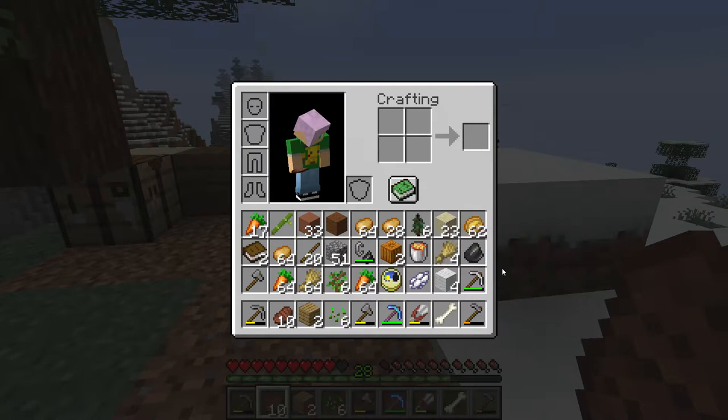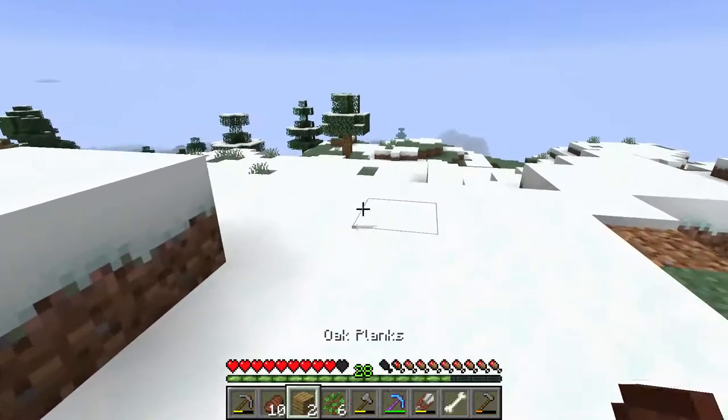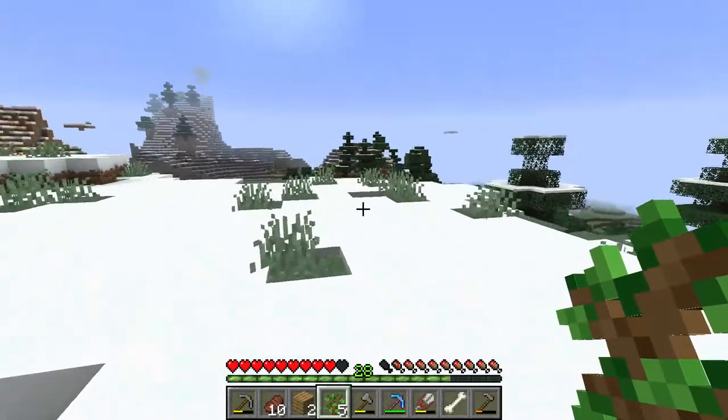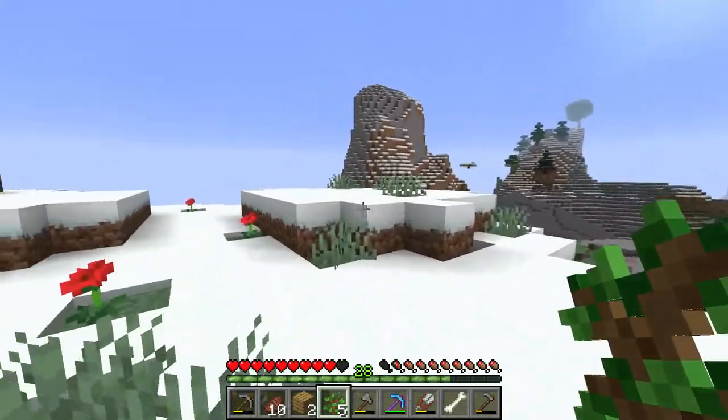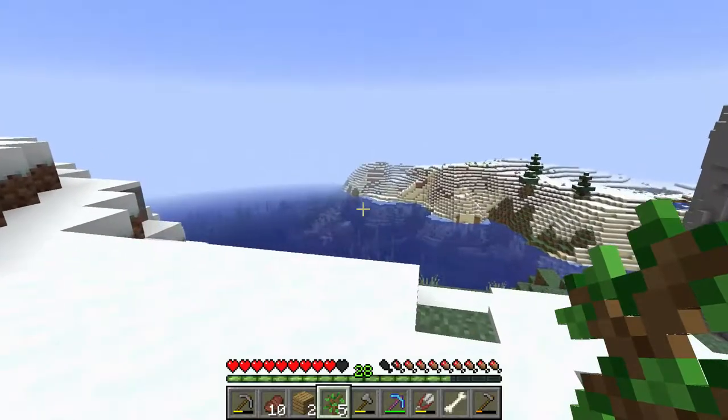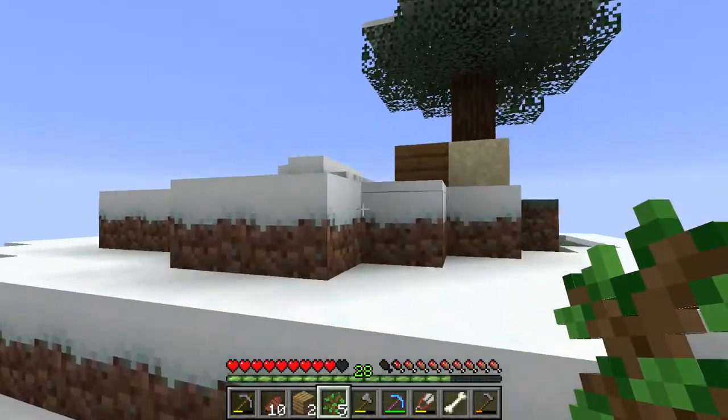We've got plenty of wool. Let's plant ourselves a tree out here real quick so we can farm this later on. We've got these floating islands here too. So now what we want to do is head back this way, or we can zigzag back.